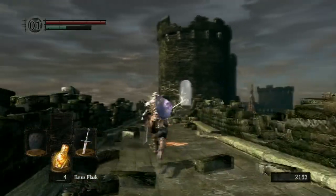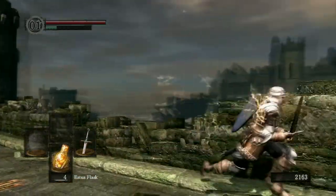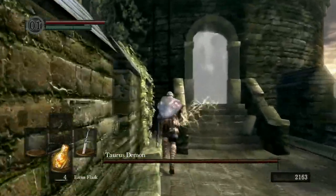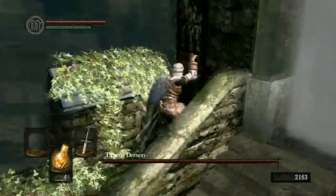Use Pine Resin that we got earlier on your weapon. Then run all the way back up the ladder because we can do a lunging drop attack like we did at the...